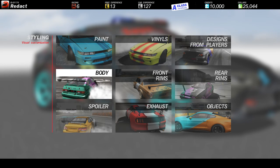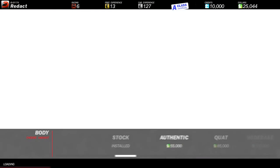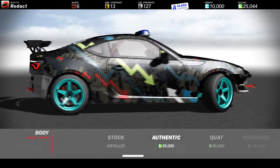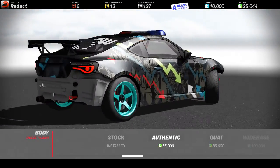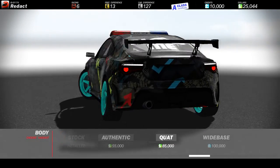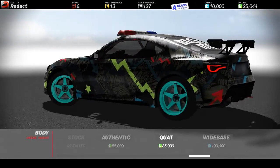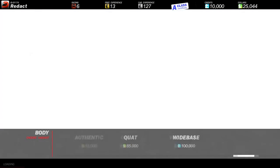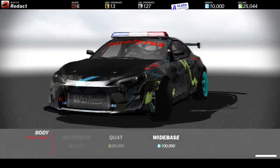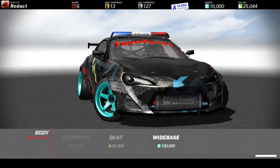And obviously you guys were probably wondering — get to the body already! So that's like the standard drift bolt, no back bumper or front bumper. Then you get this one with a nice body kit on it. And then, you guys ready for Rocket Bunny? Check this out — BOOM! That looks freaking insane, check that out.